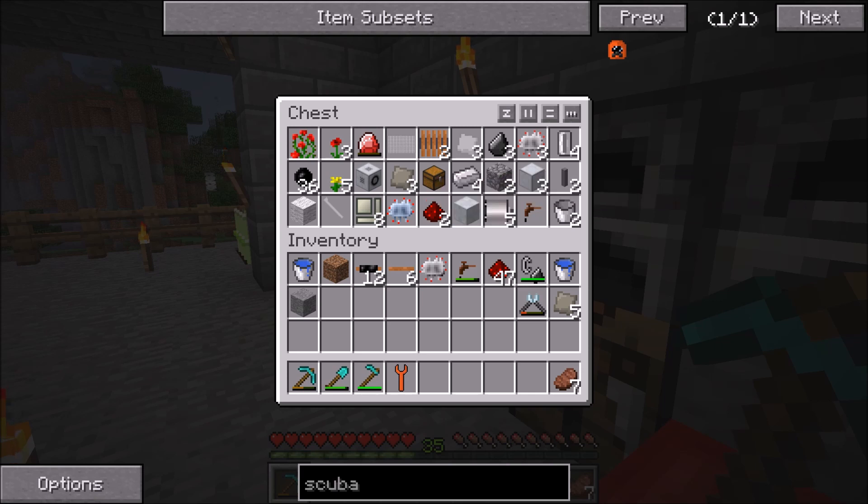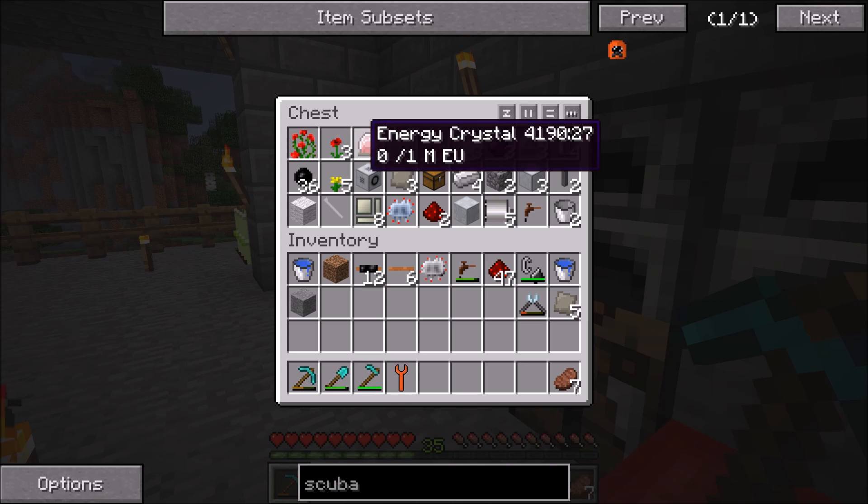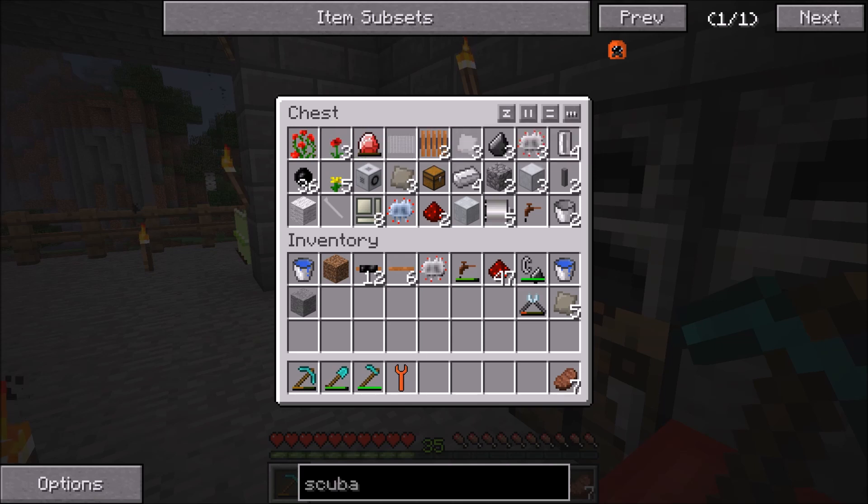That's mainly stemming from the fact that uranium has radiation — it gives off radiation, which is dangerous. It's dangerous in real life and in Minecraft it's not lethal, but it is a little bit annoying. So to start things off, we are going to be making the protective wear for ourselves, which is going to be a hazmat suit. That involves using the scuba helmet, the hazmat suit, hazmat suit leggings, and rubber boots — so we're going to make that whole get-up.